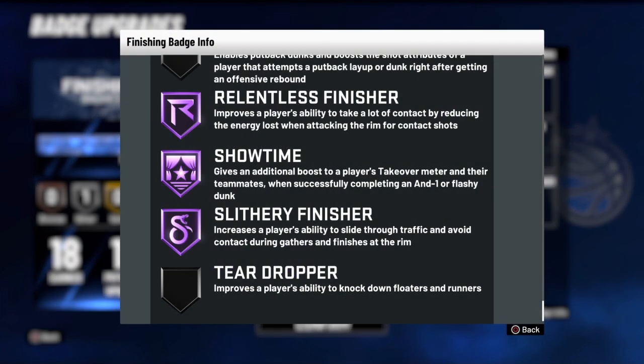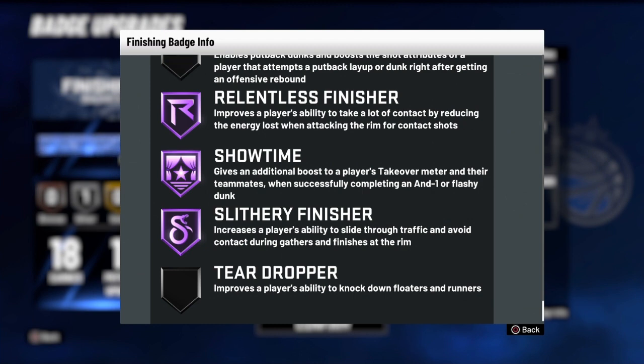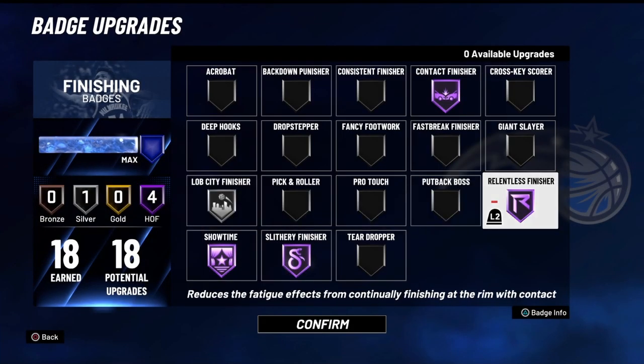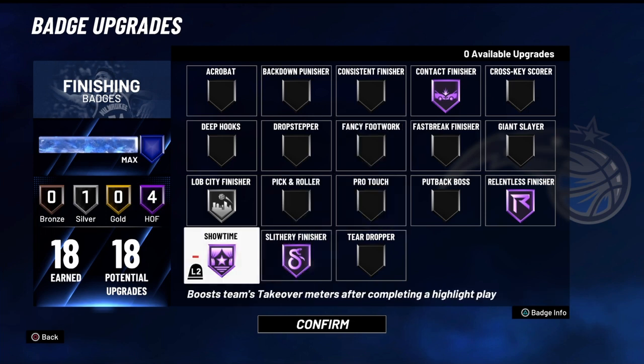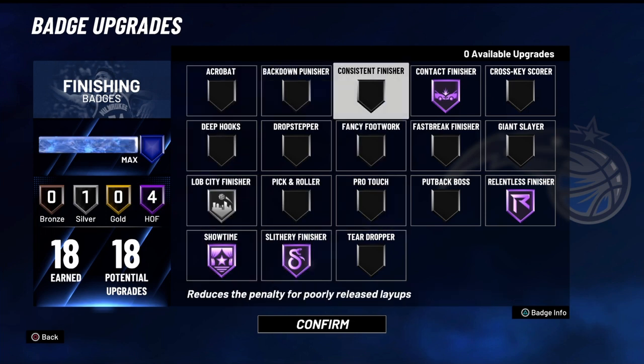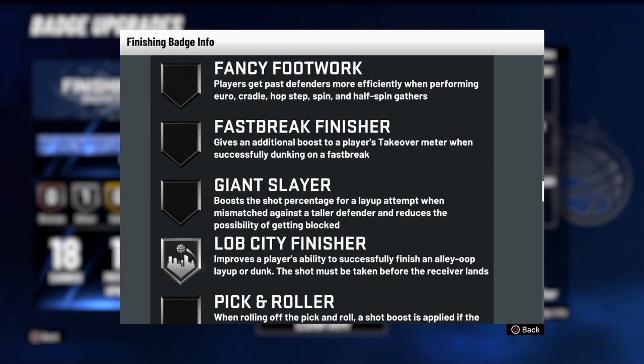Now for badges you do NOT want. I used to have Consistent Finisher on Hall of Fame — do not do that. The reason is it increases layups and decreases dunks, so you won't go for as many contact dunks, which is what you want. Same thing with Fancy Footwork — you don't need it. Do you guys ever do cradles, hop steps, spins? The only thing I do close to that is a hop step and I do it perfectly without Fancy Footwork. Giant Slayer I used to keep on silver, but I figured out it makes you do more layups because it helps the effectiveness of layups over taller defenders — and I want more dunks, not more layups.